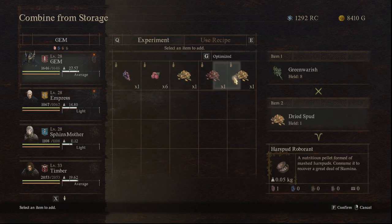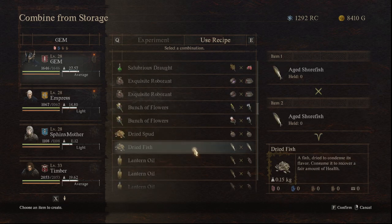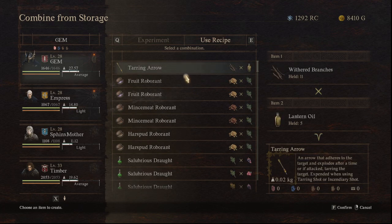You can experiment and just randomly combine things and it'll tell you what it'll turn into. If you've not found it before, it'll also tell you that. And every recipe you've discovered will be listed here, with the ones you're able to use at the top.